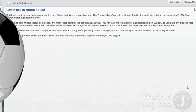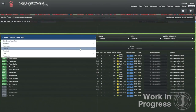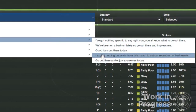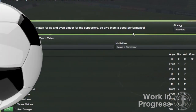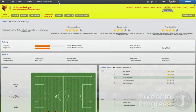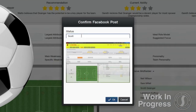In team talks, there are more situation-specific team talks, such as encouraging the players to win by saying they can move into the top spot in the league. Your assistant will no longer carry out generic team talks when more advanced options are available. On the social networking side of things, we've added a button that allows users to post screens to their Facebook wall.